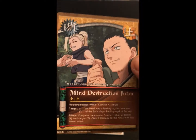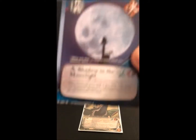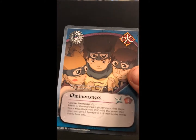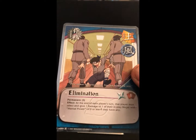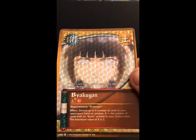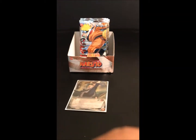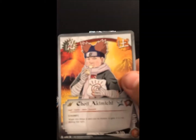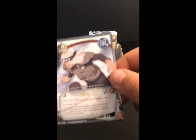Pack eight: Mind Destruction Jutsu, A Shadow in the Moonlight, Ominousness, Elimination, Sakura Haruno, our foil is Byakugan which is also rare, Disguised Jutsu, Riot in High Security Facility, Shiroji Akamichi, and our rare is Baki.